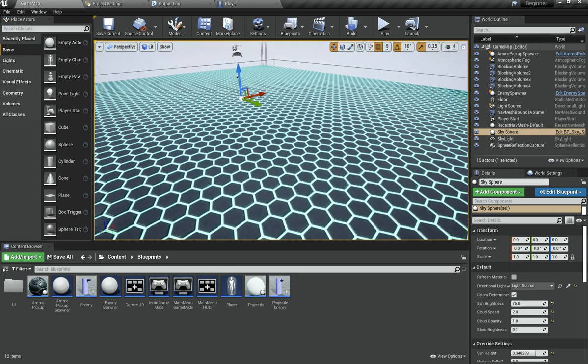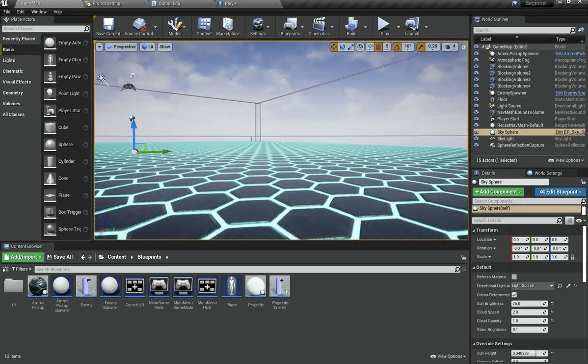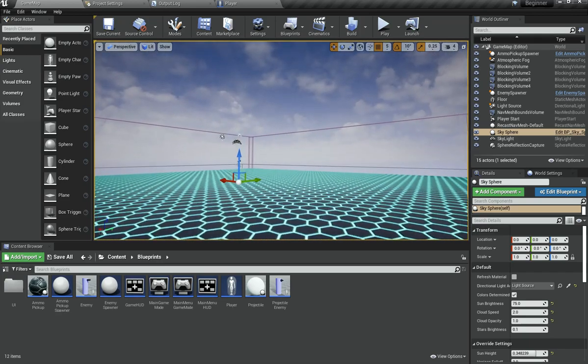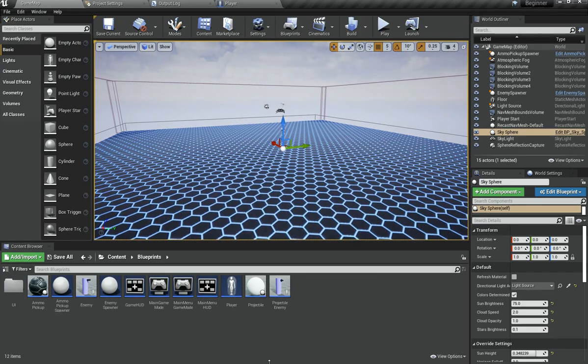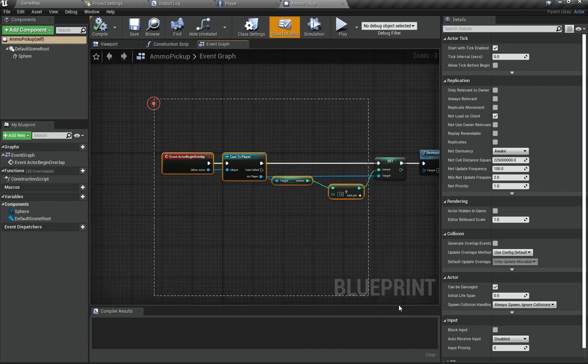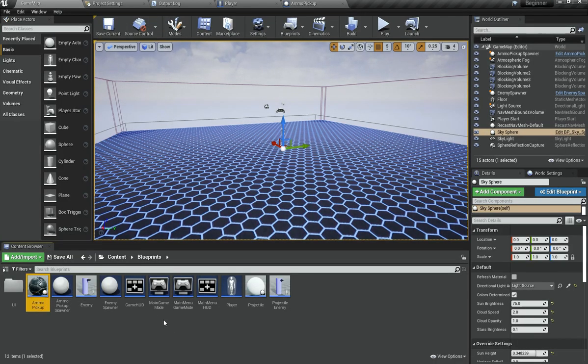The next thing I want to implement is a special pickup that will give our player increased range for their gun for a limited amount of time. The idea is we add a new pickup, the player picks it up, and for a limited amount of time they get double range for their gun. I'm going to go under my Blueprint folder, open up my Ammo Pickup, and basically copy this ammo pickup.